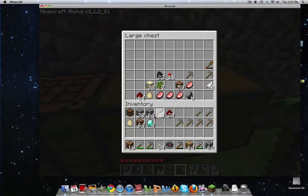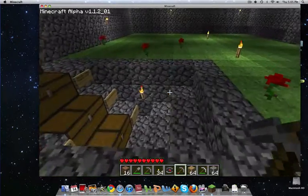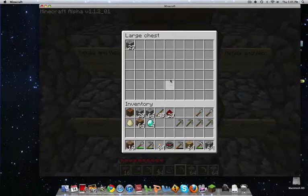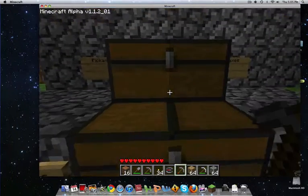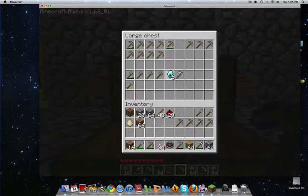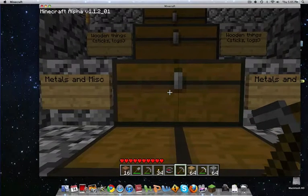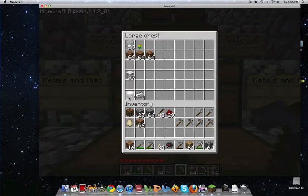My stuff is here. My diamonds are here. Sweet — I can make a diamond block with two more, it's gonna be so cool. I have a lot of iron. This is seven iron blocks.